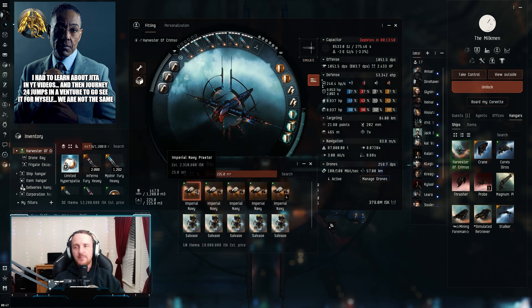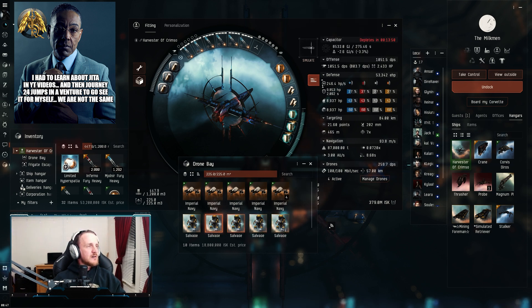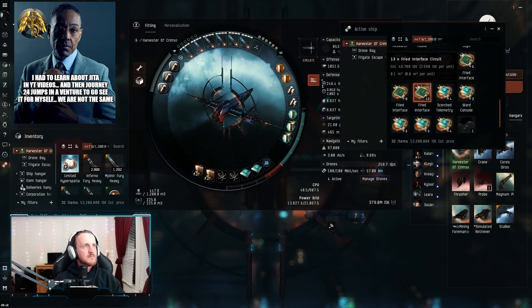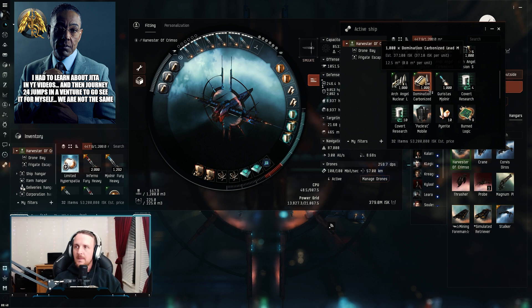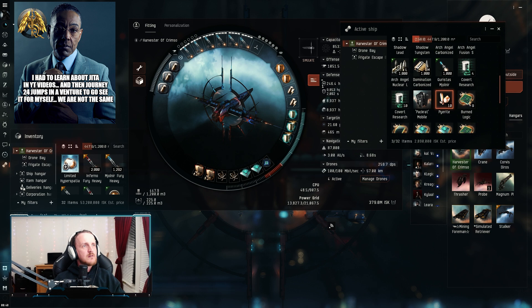For drones, Imperial Navy Praetors — they're cranking out around 259 DPS. I do have some salvage drones here, which are more for other sites, but you could take your time with these combat sites and salvage too if you want. For the cargo hold, the main things you want to worry about are different damage type heavy missiles and a Pack Rat mobile tractor unit.